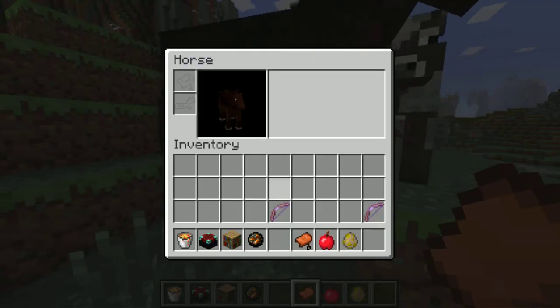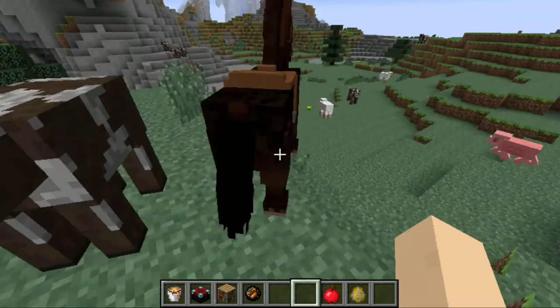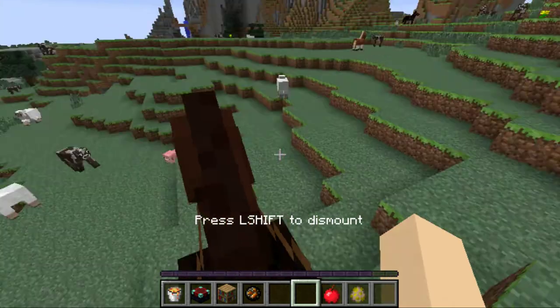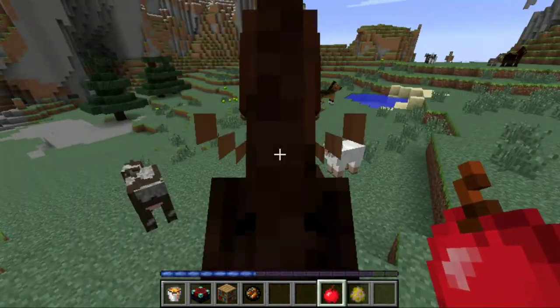And then you just clip the saddle — right click him, drag the saddle to the slot — and then you have a horse. I hope this video helped you tame a horse. It's really easy. See you next time.